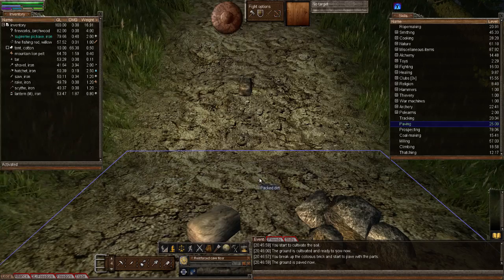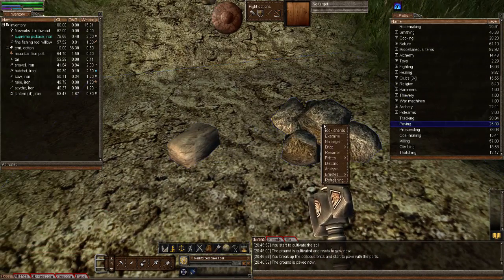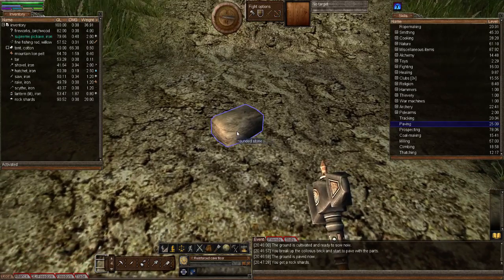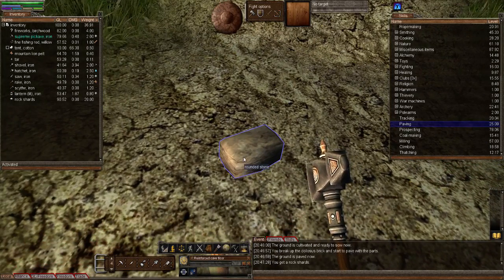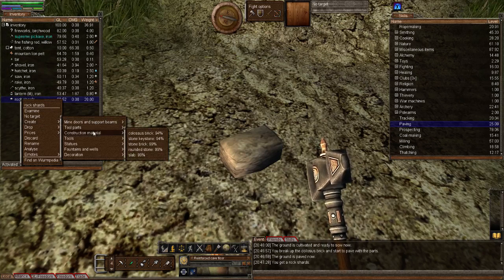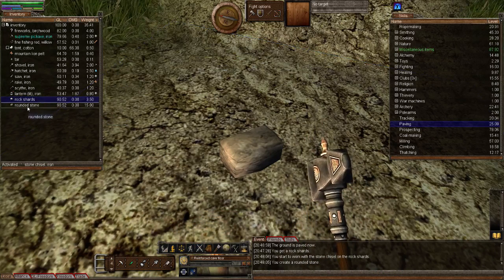This next one is going to be round cobblestone. Let's show you how to make round cobblestone. Pick up the rock shard. To make rounded cobblestone, you activate your stone chisel, then right-click on the rock shard, create construction material, and you've got rounded stone. With my masonry nice and high these are all 99 quality at the bottom. Click that, and that's now got me the rounded stone. Activate that, right-click on the packed dirt, pave, and pave.